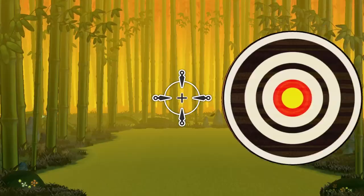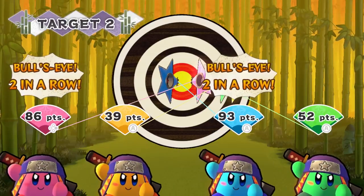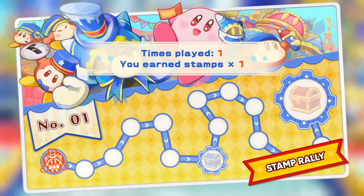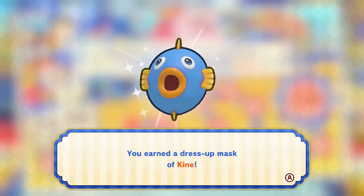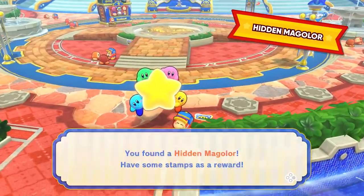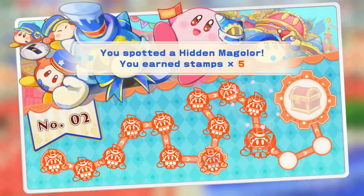Whichever you play, we're sure you'll find these sub-games to be absolutely sublime. Just by participating, you'll earn in-game stamps to fill out your stamp rally cards. Earn enough stamps and you'll be the lucky recipient of souvenir items and dress-up masks. You can also earn stamps each day by finding hidden Magolor stickers throughout the park. A fine deal indeed!